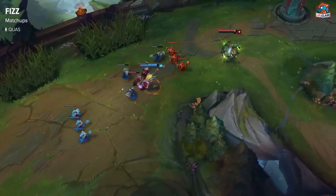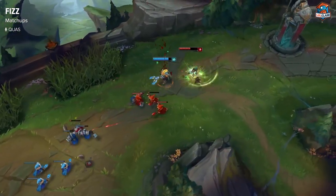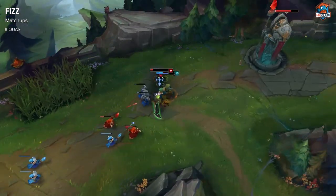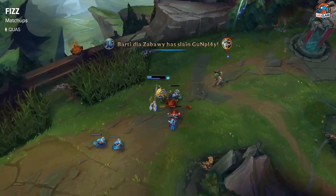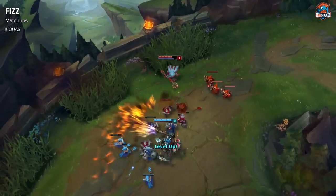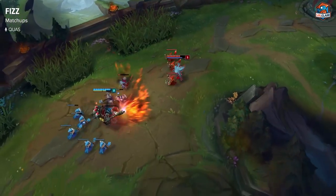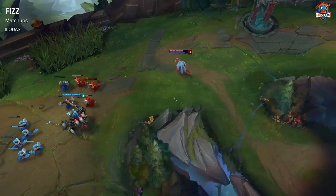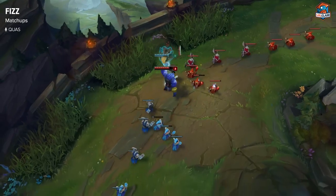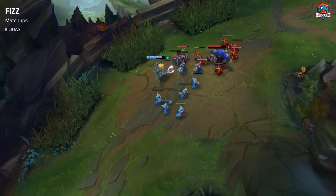Fizz top doesn't really have any bad matchups, and you generally want to pick him into things that want to try to fight you. For example, things like Riven — you can definitely win against with your Scirmisher's Sabre shield and your tanky setup. You want to pick him into things that don't pressure you too much early in the game by pushing you in heavily. It's not the greatest into Rumble for this reason, and you can pick him into most tanky champions, preferably either a melee champion or one that won't have much pushing pressure onto you.